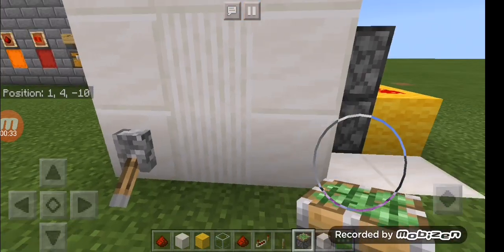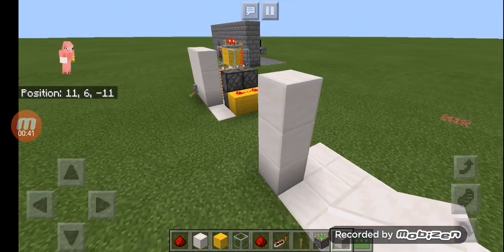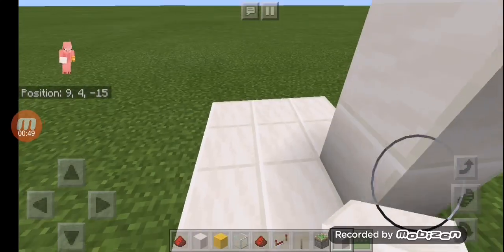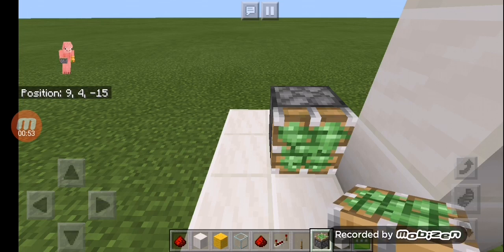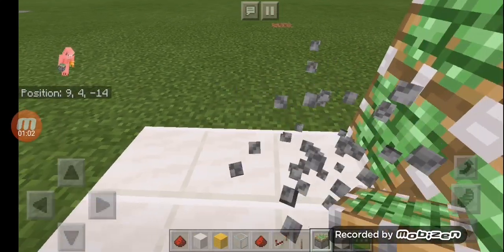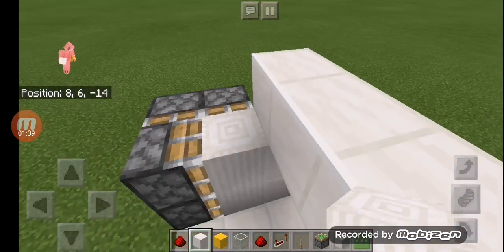First, all you guys need to do is make the foundation. Then you're gonna — sorry, I'm a little bit sick — you're gonna put four sticky pistons, and then you're gonna put two sticky pistons on this side facing this way.